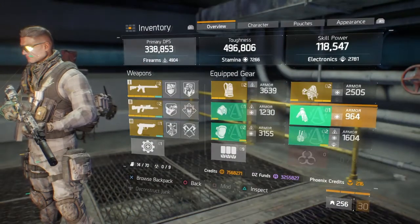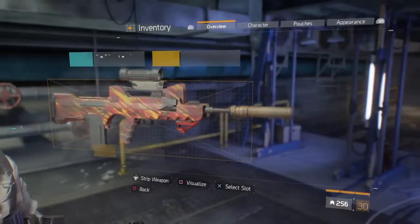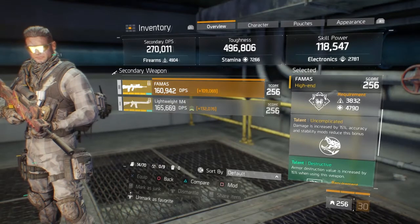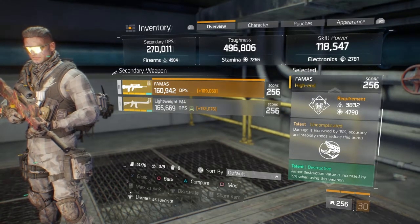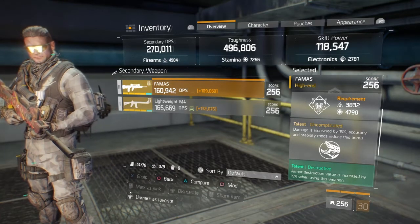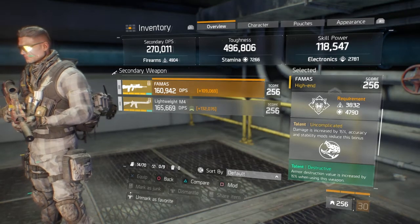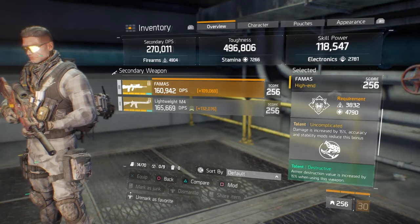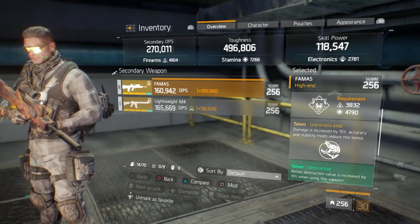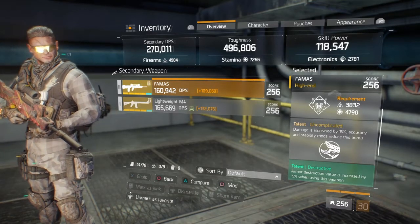Neden bu build'da FAMAS kullanmak zorundasınız? Sebebi FAMAS'ın kendi Talent'ı. En altta: Uncomplicated. Bu Talent için FAMAS kullanmak zorundasınız. Silahınıza mod takarken eğer Accuracy veya Stability mod yerleştirmezseniz, DPS'iniz ekstra %15 artıyor. Dolayısıyla bunu Lightweight M4'te balance etmeniz gerekiyor. Bir tane Stability modlamanız yetiyor. Bu Uncomplicated perk DPS'inizi bayağı bir yükseltiyor.